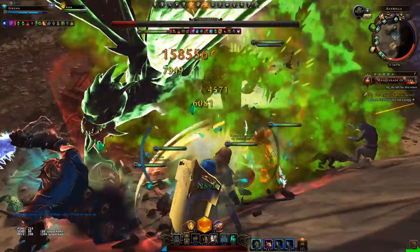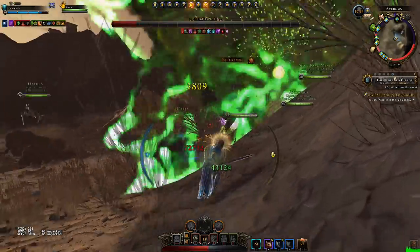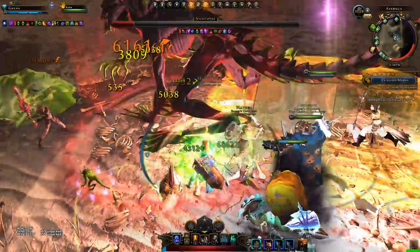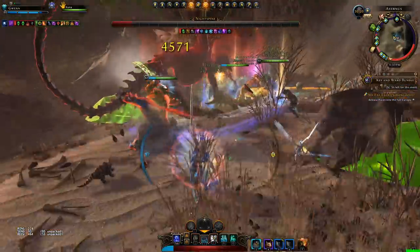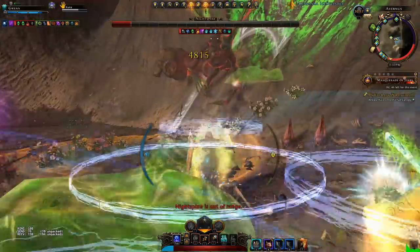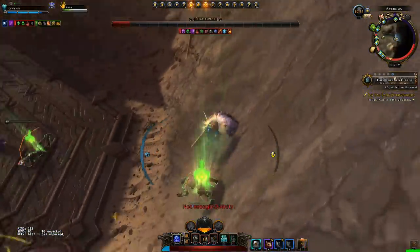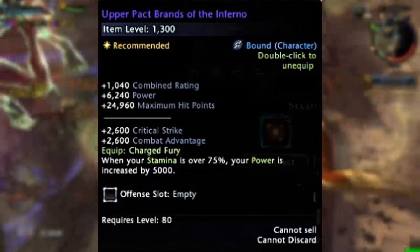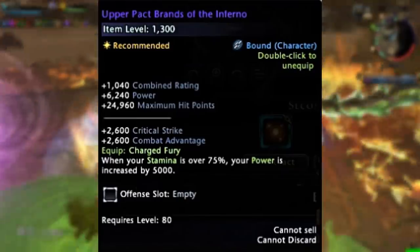Before this I was using the Infernal Forge boot, which would just give me 4800 power after all those stacks. Now we move on to the shirts and pants which you can obtain from the tier 3 boss. There is one shirt in particular which is arguably best for DPS and healers, especially healers. Previously people were always using the Ebonized Shirt, giving you that 3% extra damage when your stamina is above 75%. Now we can use the Upper Pact Brands of the Inferno, giving us the bonus of Charged Fury: when our stamina is above 75% we gain 5000 power.